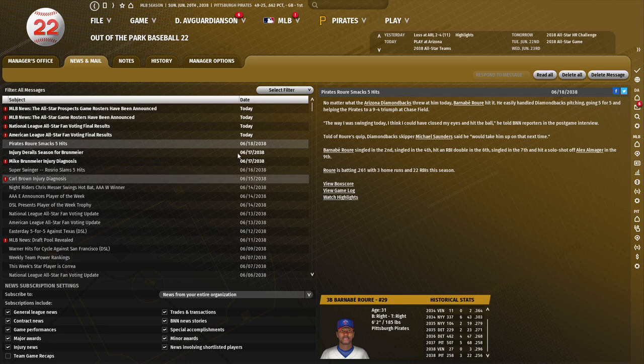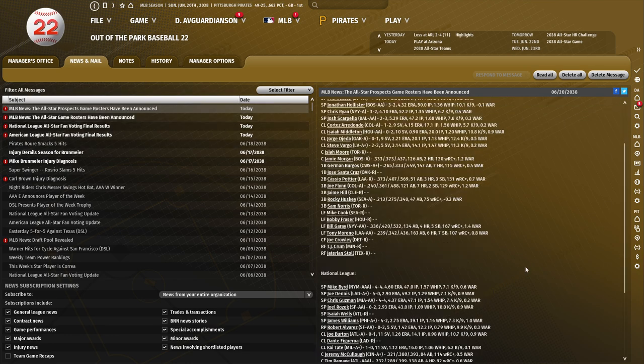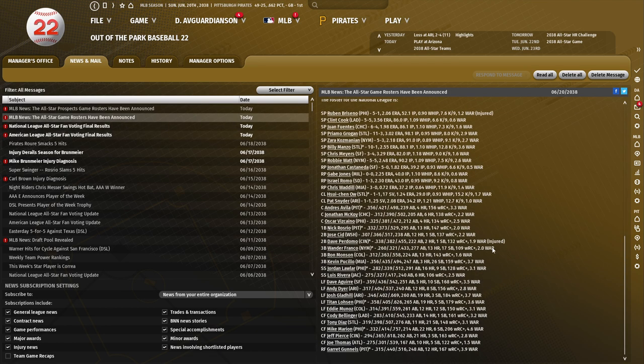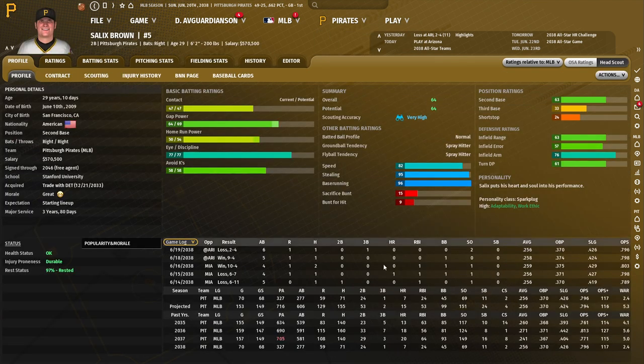Five hits for Ruray — very nice, that brings him up to .256. Julio Marez is the only prospect who made the prospect all-star team. For the main all-star roster: Avila made it, of course, Rosario made it, Gunnels made it. Three all-stars, two of them starters. Not too shabby. A little disappointed that Salix Brown isn't getting into the conversation for all-stars, because he's a really good player — I just think he doesn't have some of the sexy numbers.